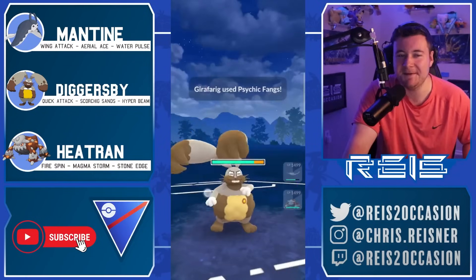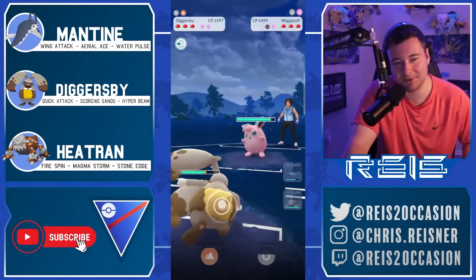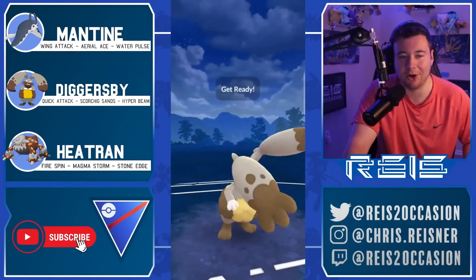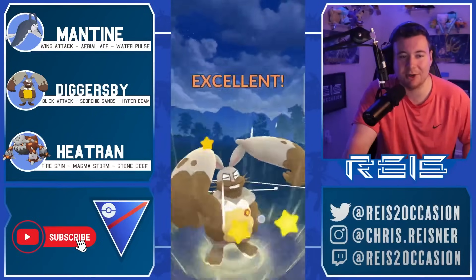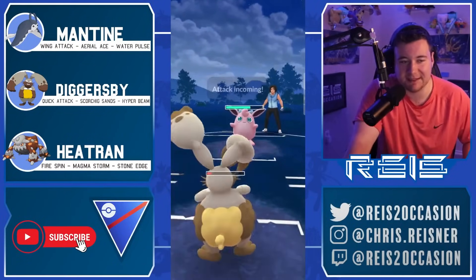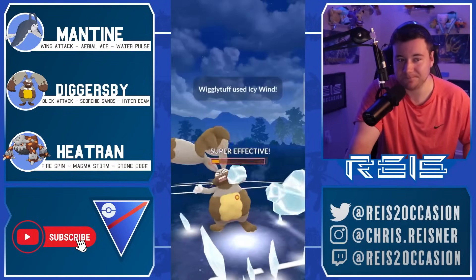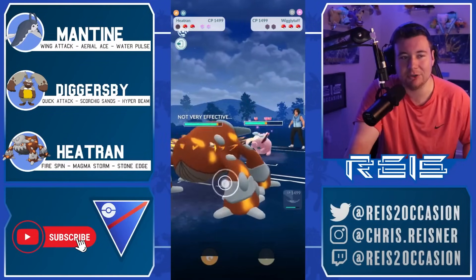Here we go game number two, trying to get one back. Going to catch a Psychic Fangs here most likely onto the Diggersby — Psychic Fangs going to chip. Uh-oh, could this be double Charm? We see Wigglytuff coming in. Going for the Hyper Beam — come on Diggersby, let's go — gets shielded. Will reach a Scorching Sands but not before Wiggly gets off a move itself.